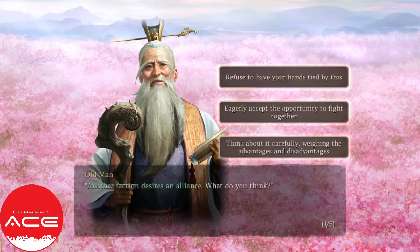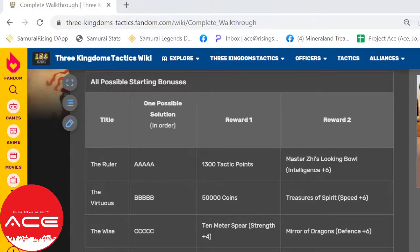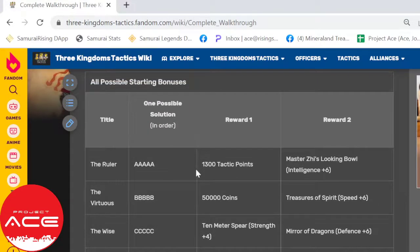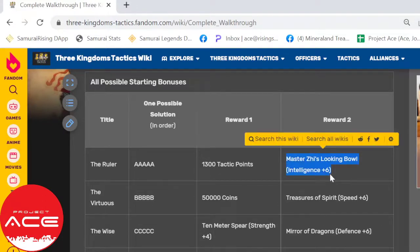Going back with the wiki, it says that if you choose all A, you'll get 1,300 tactic points and an equipment which gives plus 6 to the character who uses it. So you get plus 6. It's either you choose all B or C and you get certain numbers. Among these 3, I would suggest choosing the ruler — so all A.